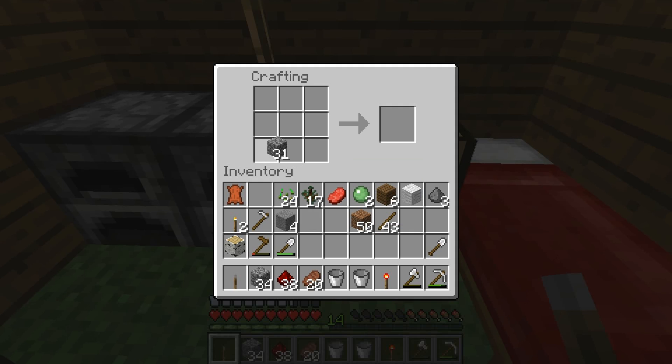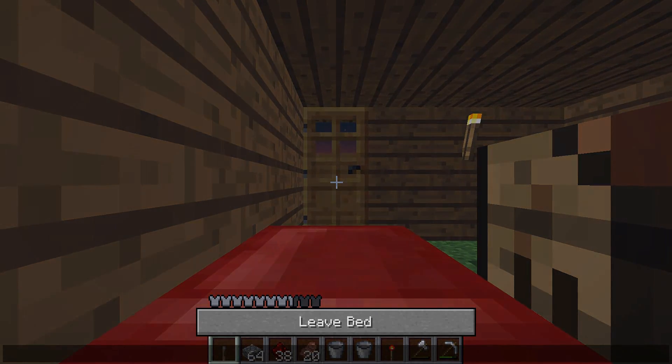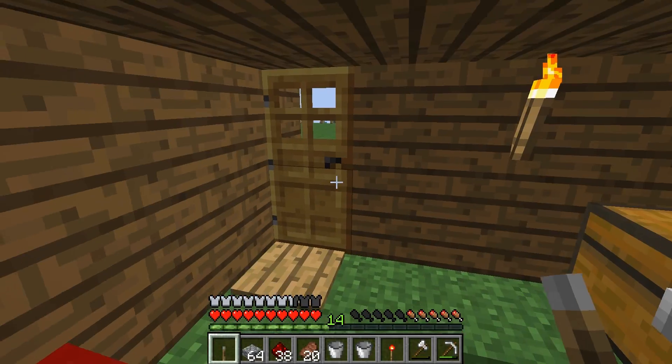So, slabs — you need three across. A stack of slabs is plenty. Obviously the longer you make it the more slabs you need — that's self-explanatory.